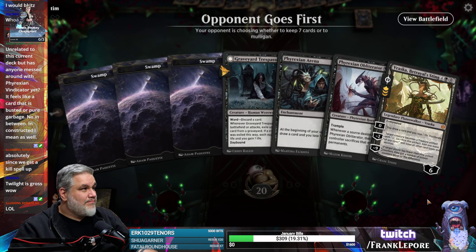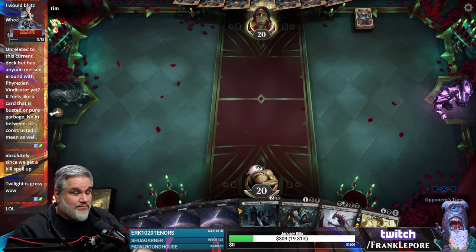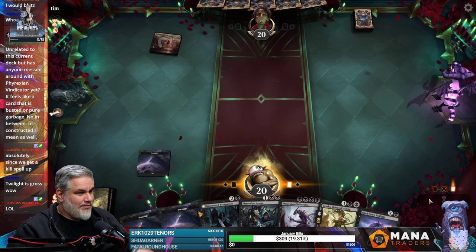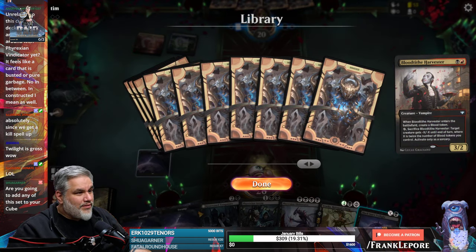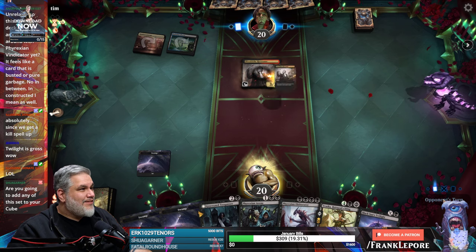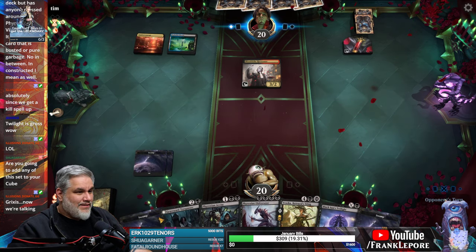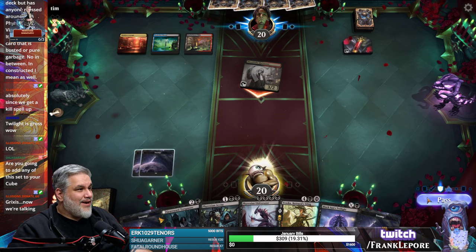This is a snap keep. Hey look, he has Trample — for those curious. It's all Xander's Lounge. I don't even know what this is. Are you gonna add any of this set to your queue? I mean, probably — I'm sure there's like 15 cards I want to add. I think this set is very strong. Grixis, now we're talking.